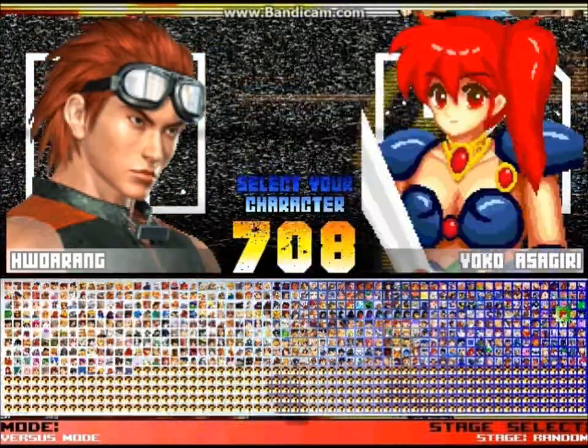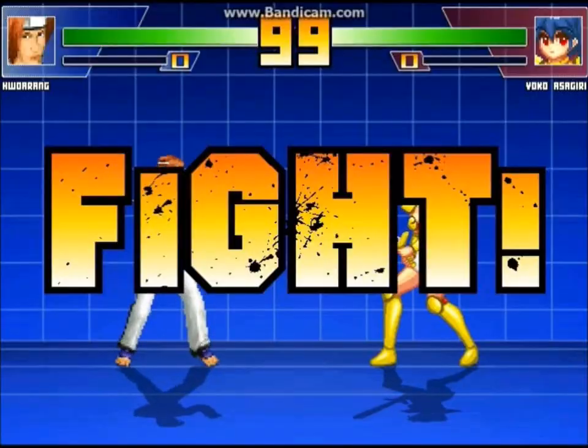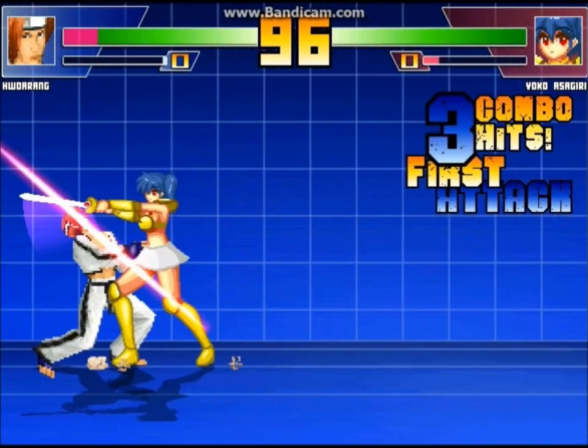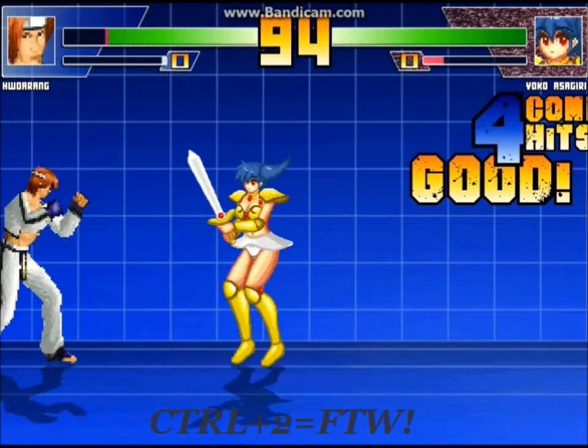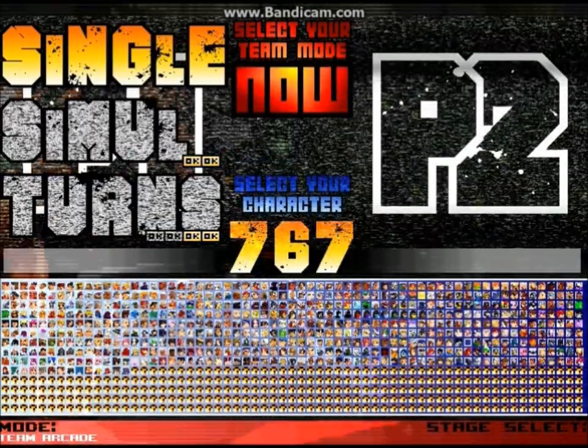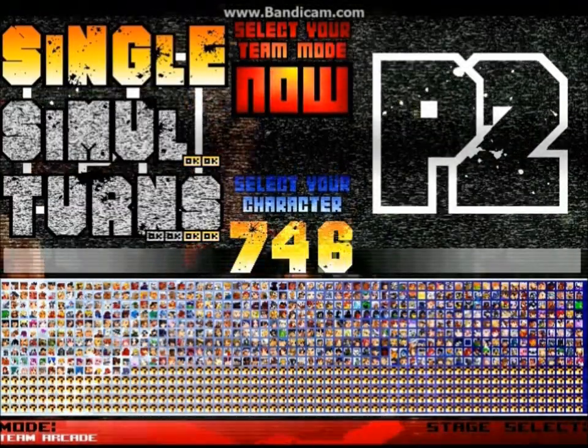In versus mode you can go head to head with another human player. Here's a fun fact: if you want to fight against a certain character, let them load and start in the fight, then press Ctrl and 2 to have the computer take control of that character.